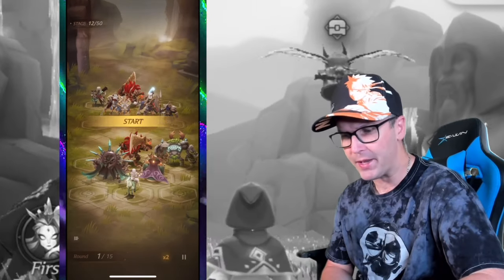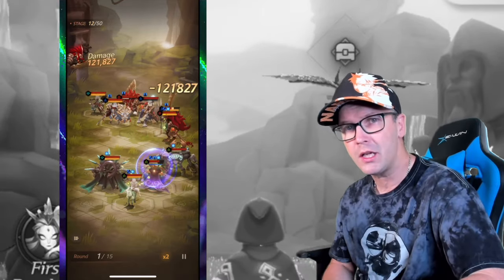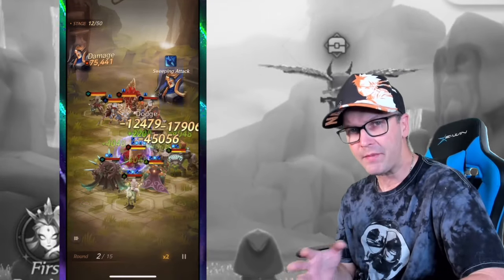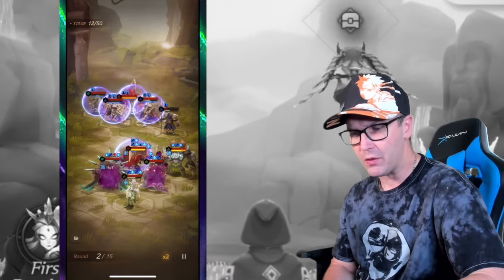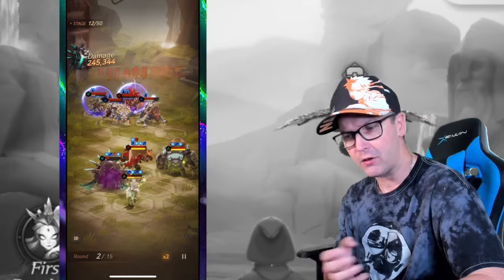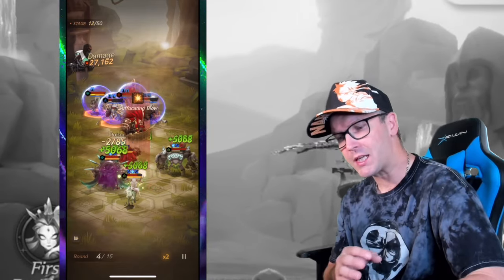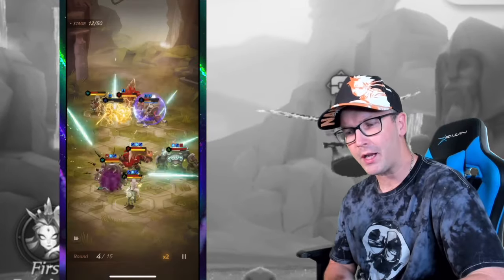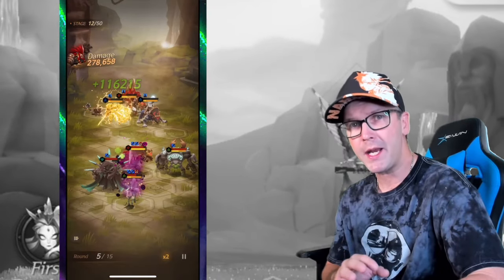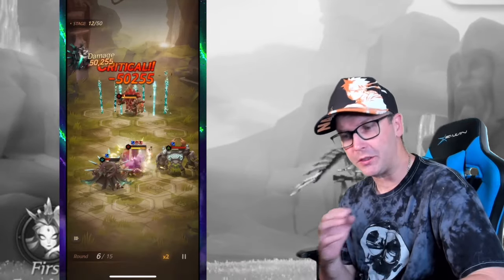A lot of this is learning which characters work best against others and positioning too. If we end up dying, I'll go back and retry, move some characters around to see if it works better. I focus on who's dying first — sometimes I'll pull a damage dealer or healer out and throw a third tank in so they're not all focusing on those two in front. We have a health bar in red and a yellow one for our ultimate. I really suggest starting at times one speed so you can see what buffs and debuffs are getting applied to the characters.